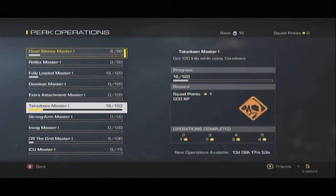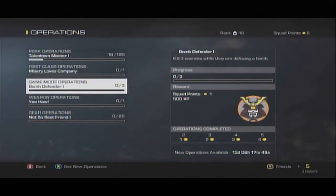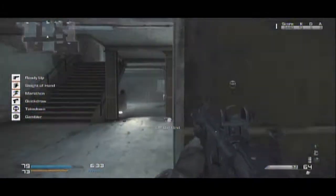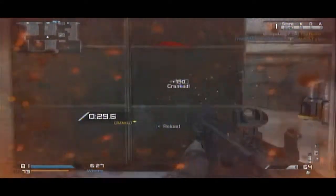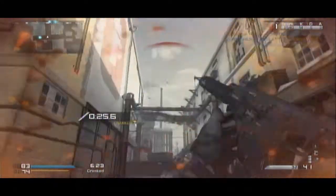If you press A on an operation — or X on PS3 — you'll notice that each category has ten operations in it, giving you a total of 50 potential squad points. Some are going to be related to perks, some to weapons or their attachments. Look for the ones you can complete and go for them, because it'll help you a lot in getting squad points so you can unlock new things faster.